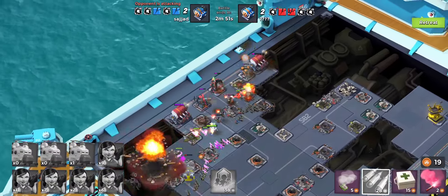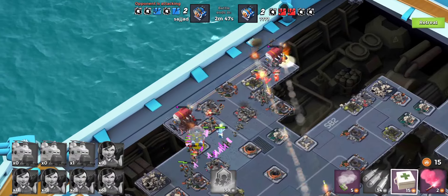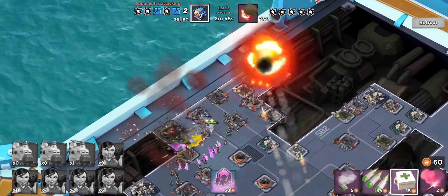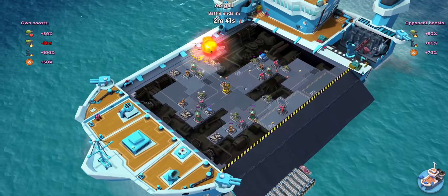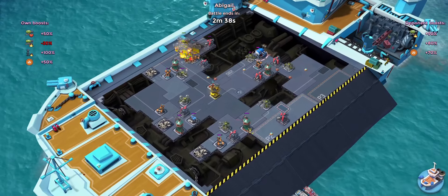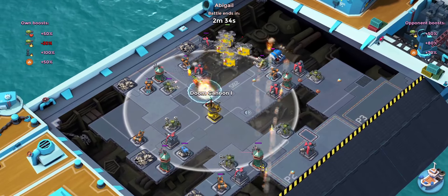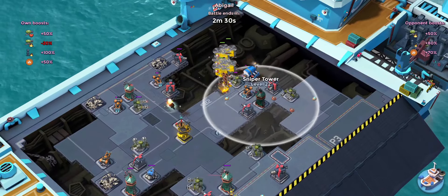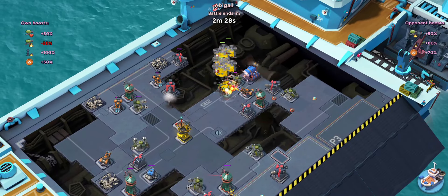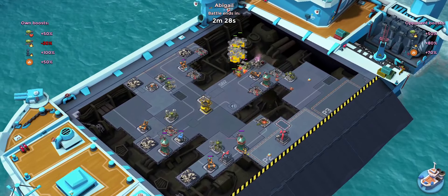Another barrage at two minutes 57 — the opponent is on one as well. Let's get ready for another barrage. Two minutes 45 is a nice time. Let's look at the opponent — two minutes 41, 40, 39 playing across, but the doom cannon is still hitting him. We don't have cannons protecting that end room from that side, but the heavy choppers are still pretty slow. Two minutes 28 seconds — lovely.